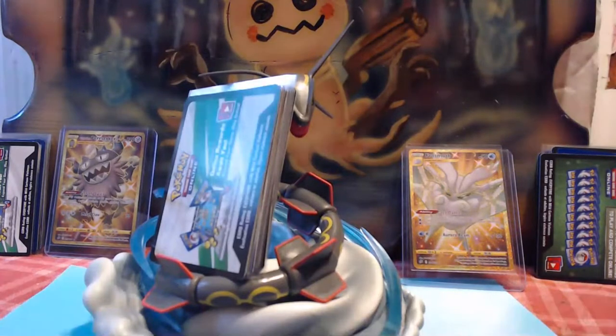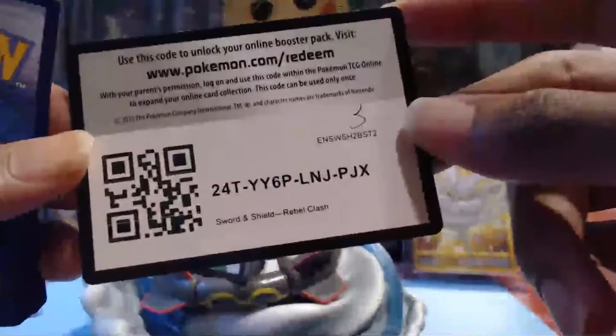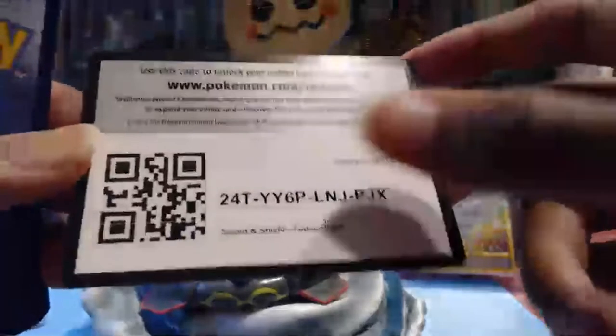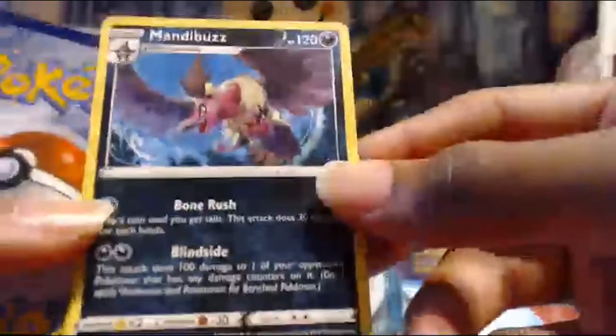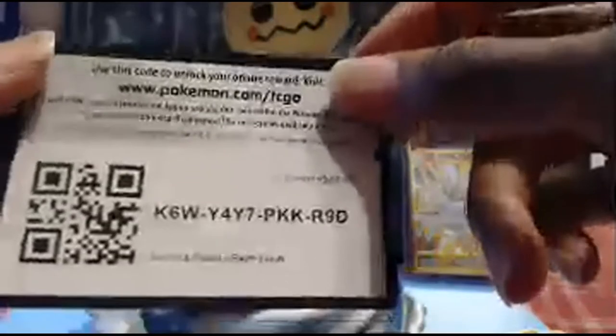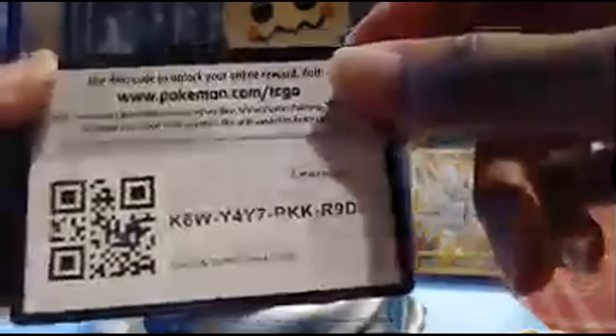All right, let's take a look at the first pack. Here is the first code card. We got a rare Mandibuzz, a rare Braviary, and a rare Garbodor. Very good.